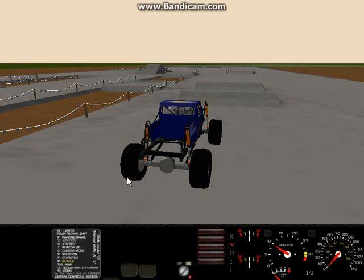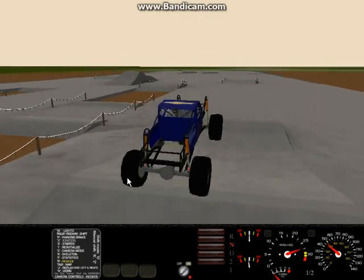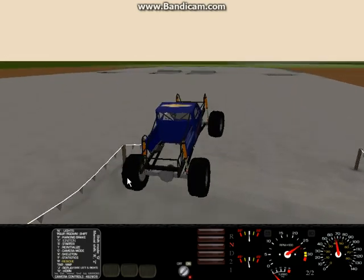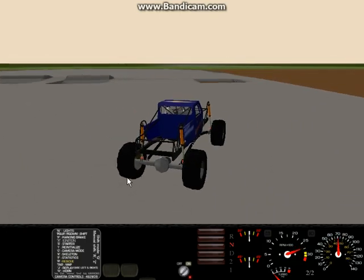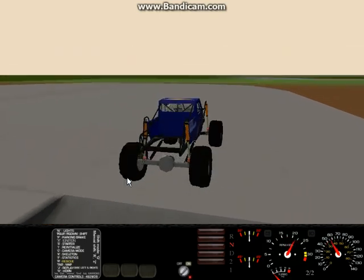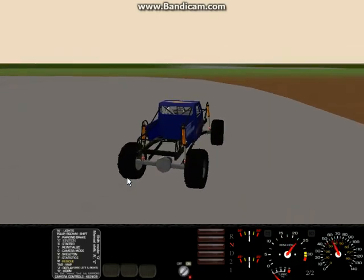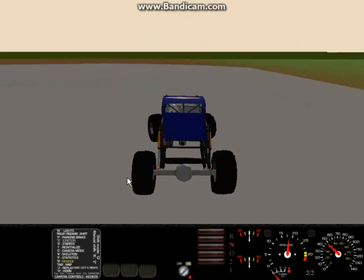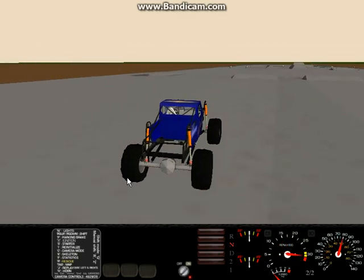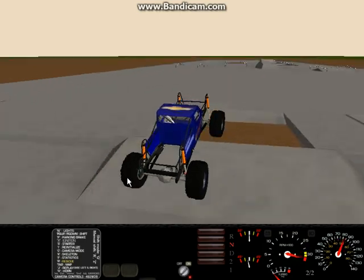Without further ado, here is the run down through the north versus south course. The first jump still sits kind of high — really wasn't that high on the real track. Shoot down here to the first in-ground pit section. A little miniature hill that's meant to really trip you up. Swing back around here and cross back over the ditch.